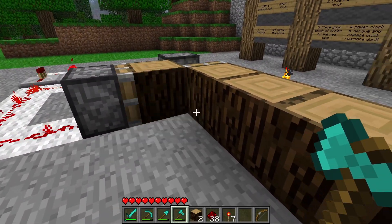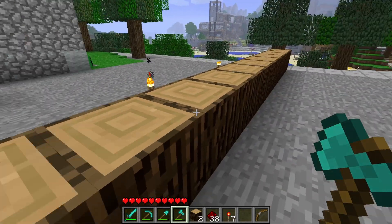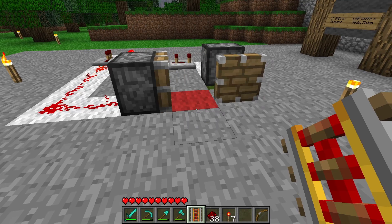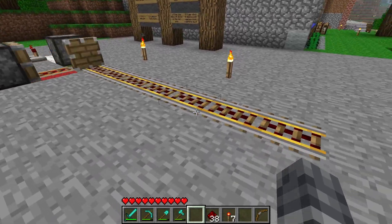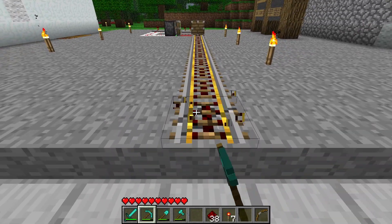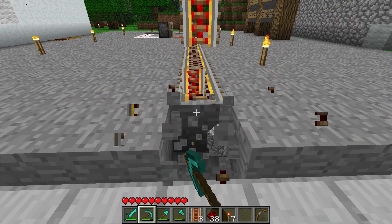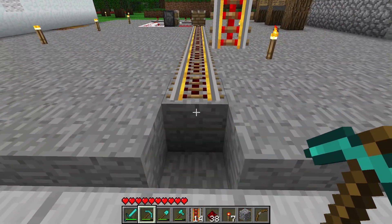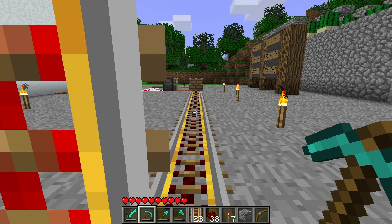Alright, experiment number two — this time, the powered rail. This one is going to be very interesting. I'm able to duplicate the rail. It's like a railway line building itself. This is fantastic. So again, just like before, I could just literally sit here and break rail like this and keep putting more and more in my inventory. Oh — that's even better because of course the rail cannot exist on an air block. So I can just literally sit here and collect rail.